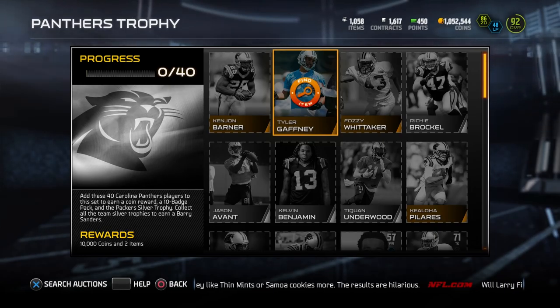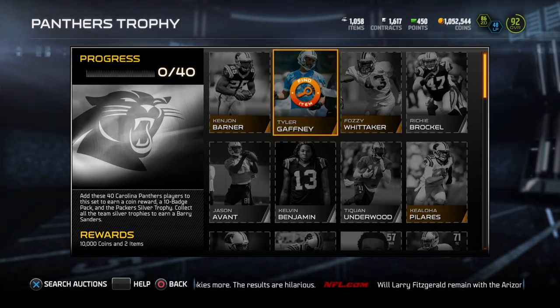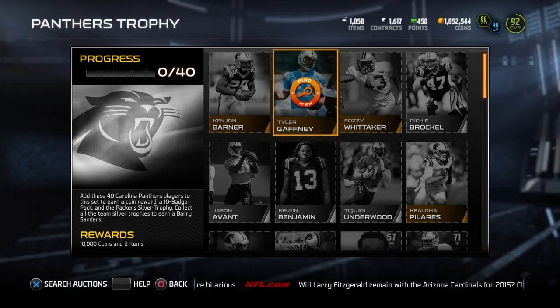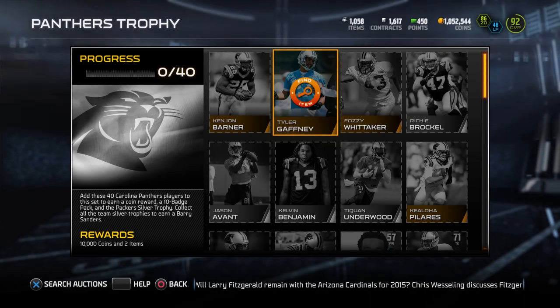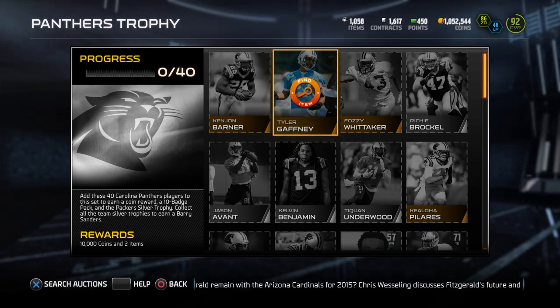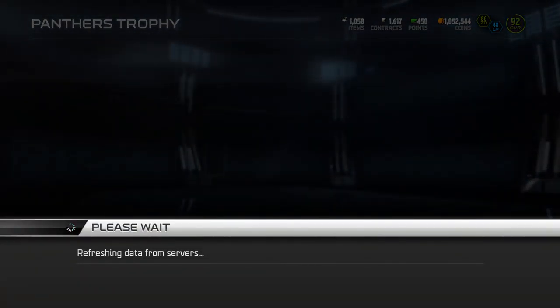Before you quick-sell anything right now, go through and make sure that none of the cards you're quick-selling are going into these sets, because if they go into these sets, they're probably going to be worth more than what you're quick-selling them for. Probably not worth 20,000 coins like the Amini Silatolu, but still a decent little chunk of coins. It just adds up. Also, I noticed something kind of funny — it says you earn the Packers silver trophy under the Panthers section. I assume they mean the Panthers and just copy-pasted it.